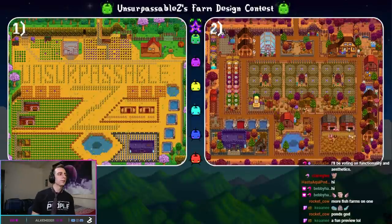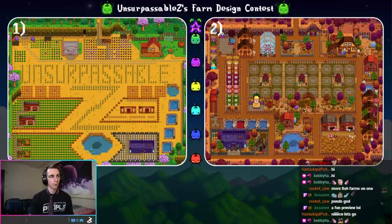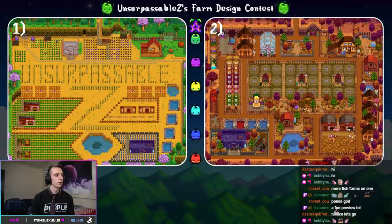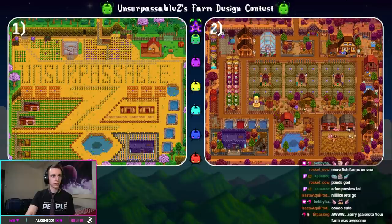Our next two contenders. On the left, we have something entitled The Biggest Streamer on Twitch. This is my personal favorite because it just spells 'Unsurpassable Z' with some crops in the middle. And then on the right, we have a farm entitled True Perfection, strictly because of this one little prismatic shard that is sticking out of the Statue of True Perfection. Go ahead and vote — which one do you think is better?